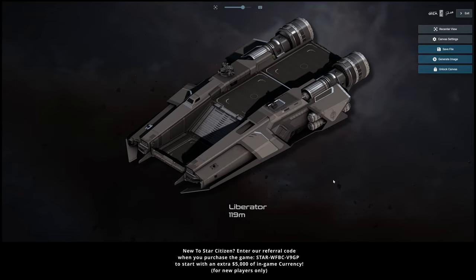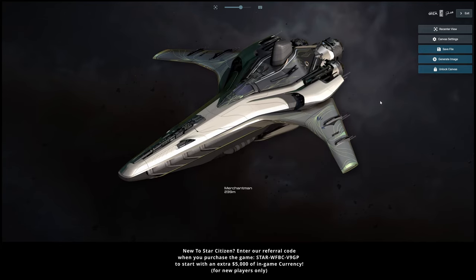Before number one, the honorable mention: the Anvil Liberator. When it first came out I didn't take it seriously, but I recently reviewed it and found it carries a whopping 400 SCU of cargo on top of carrying two vehicles, three spaceships, and seating 16 people in drop seats. If you're not sure what you'll need to transport, just take the Liberator and you don't have to worry. However, it's more of a carrier than a cargo ship, so I'll save it for when I do best carriers. I'll leave it as an honorable mention — it carries stuff, a lot of stuff — but at 575, I'll leave it for another list.